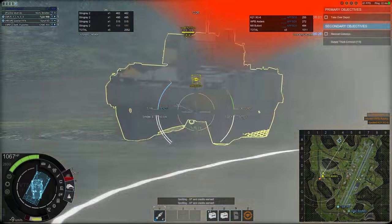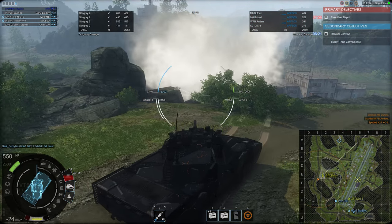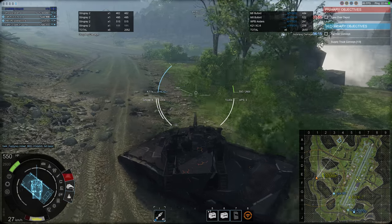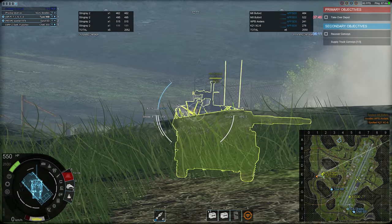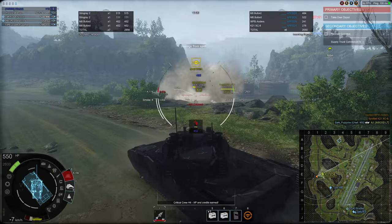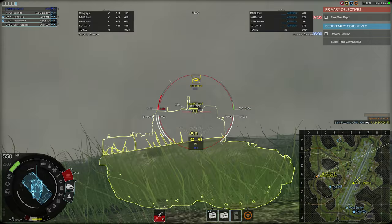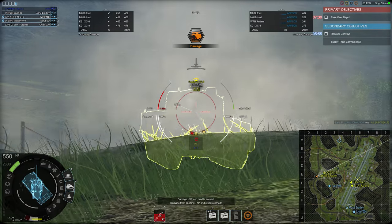The VT5 has 620mm of penetration with APFSDS rounds, or 775mm with the anti-tank guided missiles. Personally I'm running all AP rounds because of the amount of APS systems, cage armor, and ERA mounted on high-tier vehicles — AP is by far the most reliable round to use, especially with the APS changes coming to the game soon. The gun is also the most accurate out of all the tier 9 and 10 light tanks.